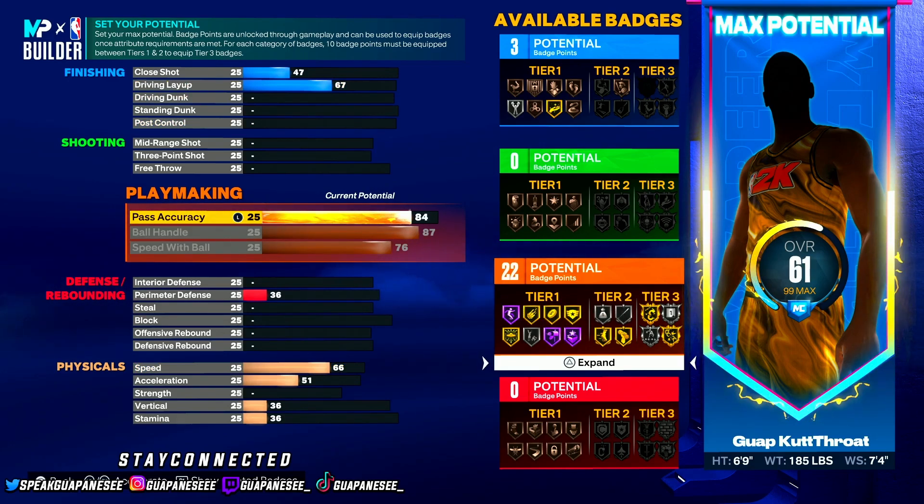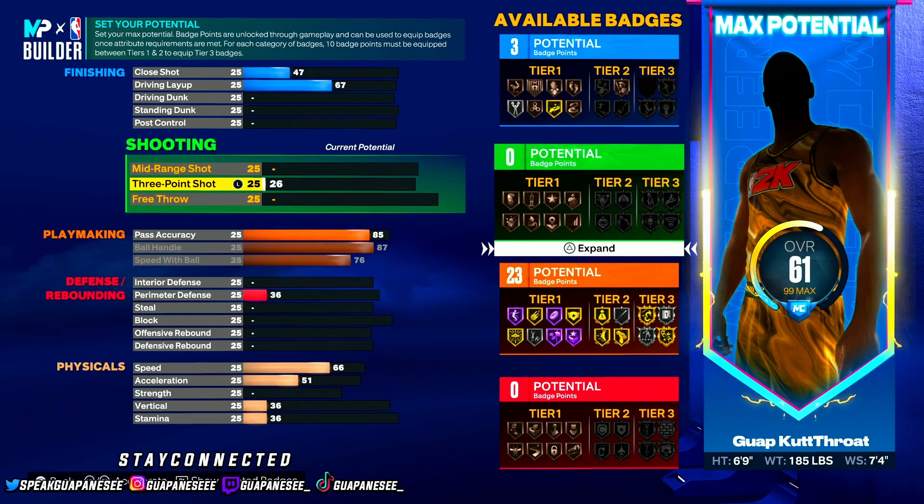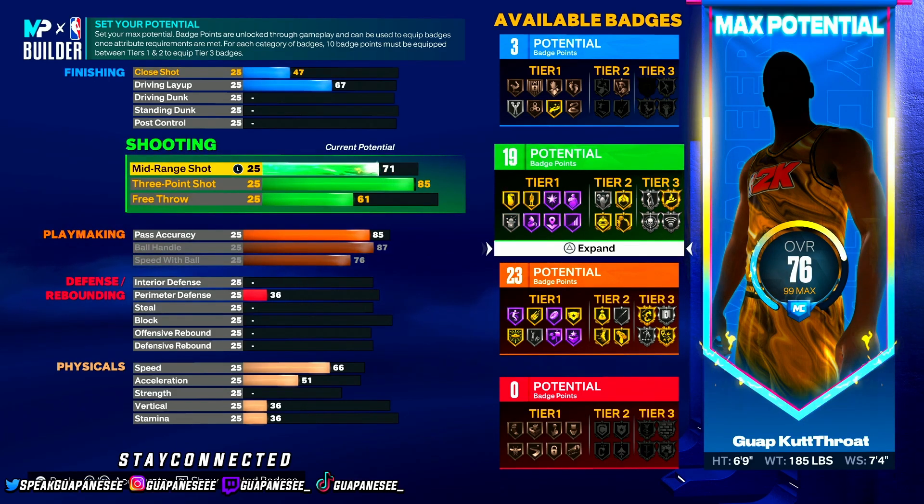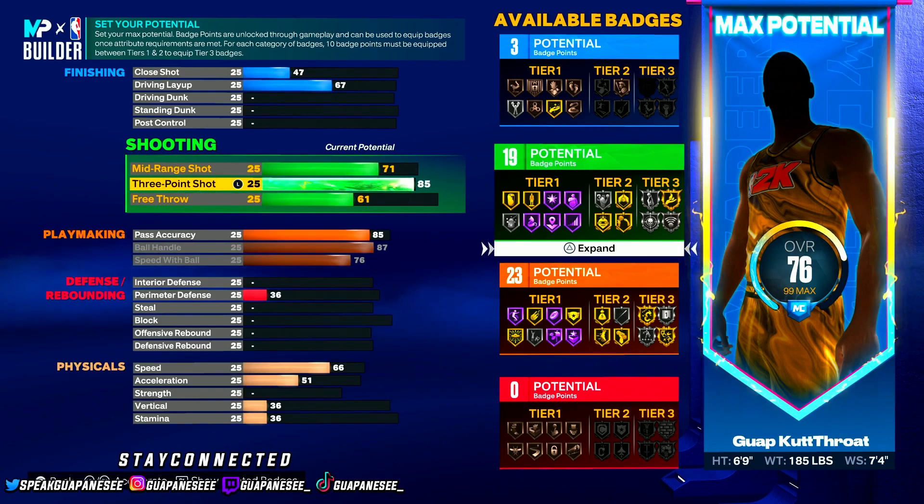Next, go with 85 pass accuracy. Boom, we finish out with 23 playmaking badges — that's good enough. We get Unpluckable Gold, Handle for Days Gold, Killer Combos Silver, and Unpluckable Gold. Boom, we're set.